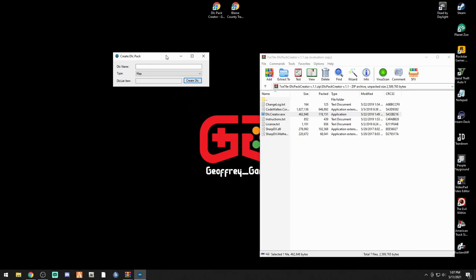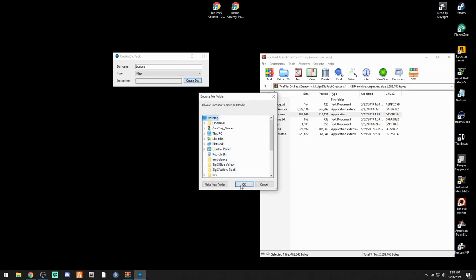Whatever you name this DLC, you have to remember what you named it. We are going to name it 'BC Signs' - BC, S-I-G-N-S. It is going to be a map - you've got map or vehicle, so select map. BC signs, type map, DLC list item - don't worry about that. Click 'Create DLC' and send it right to the desktop, click OK.